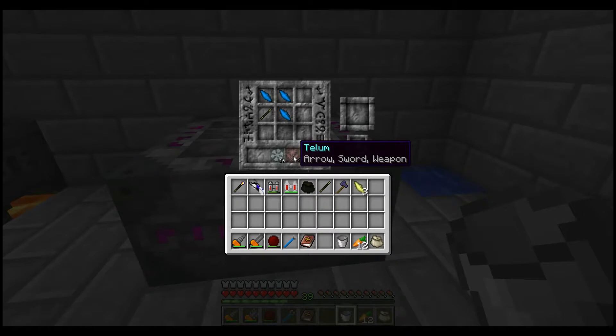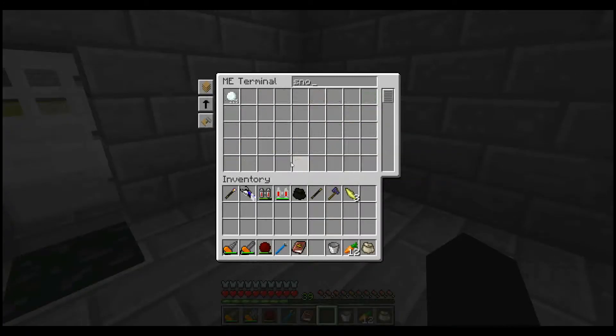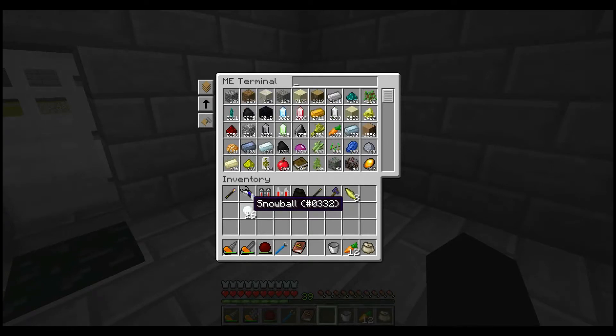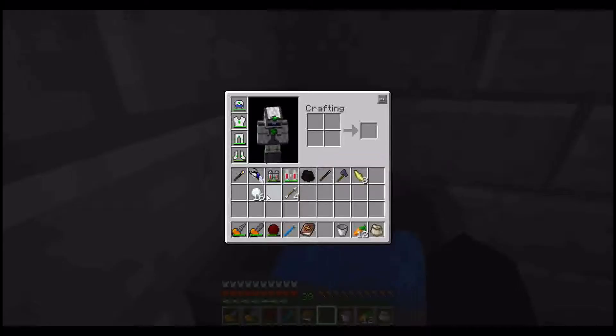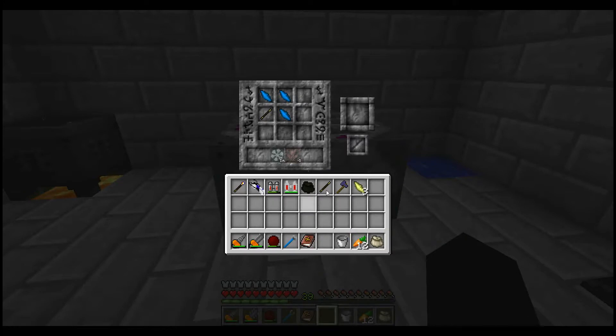The infusion table says that it wants sixteen Gelum and four Telum. A good place to get Gelum is snowballs, and Telum is arrows — I need four Telum. Throwing those in the crucible and then providing a wand. Now I have all the required stuff and I can make myself the wand of frost.